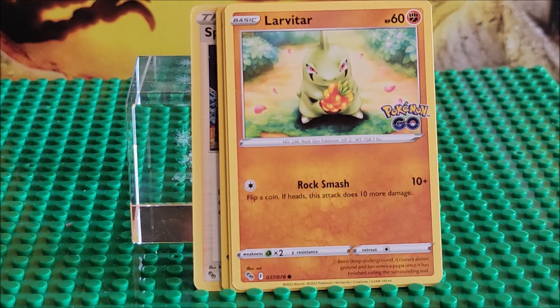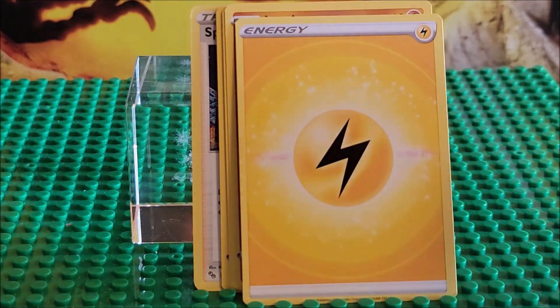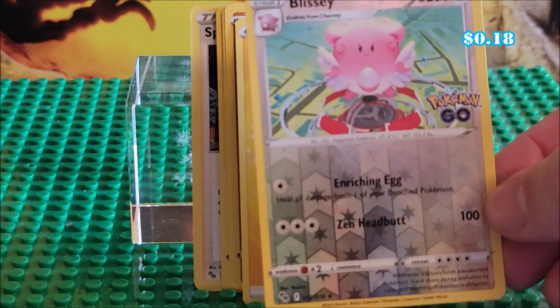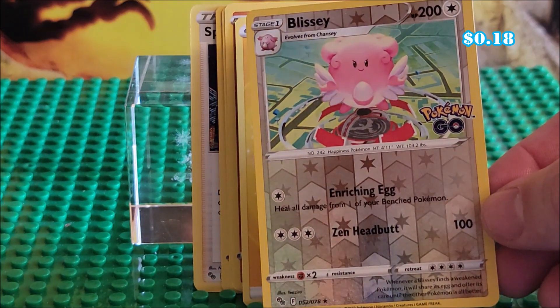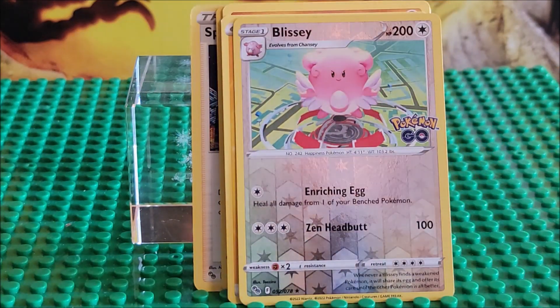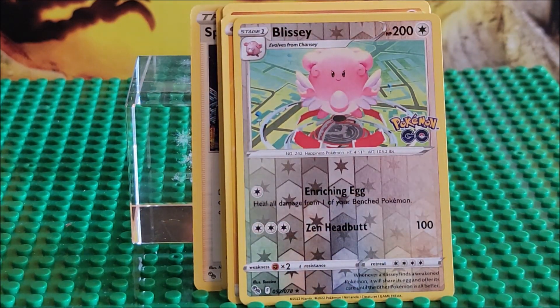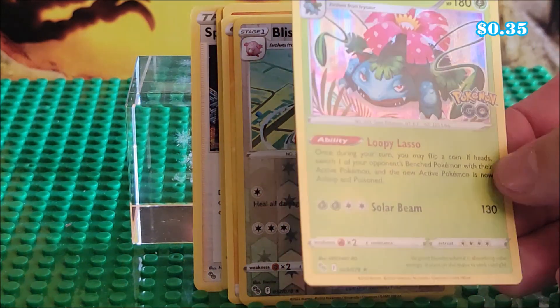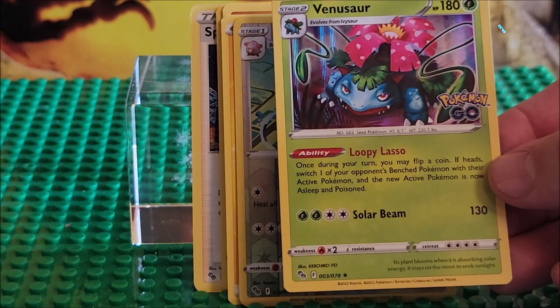I will do price points for you — I'll put the price here showing how much it's currently going for on my channel. This is a reverse holo. This is Blissey, card 52. And here is Venusaur — this is just a regular holo, and this is the rare.